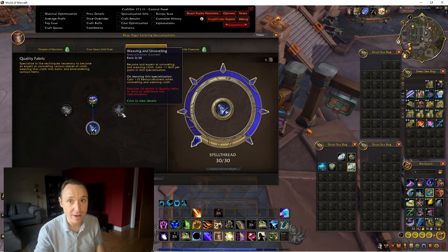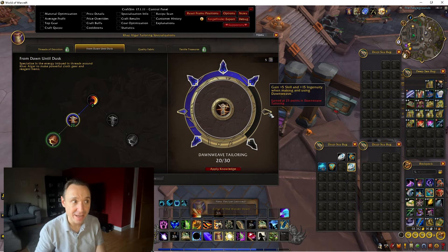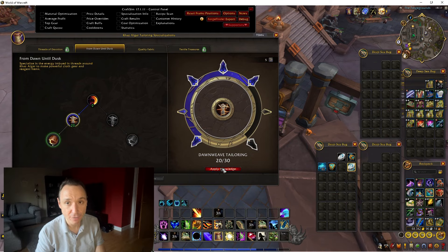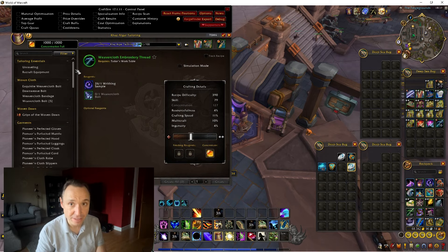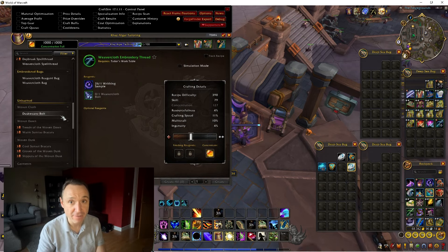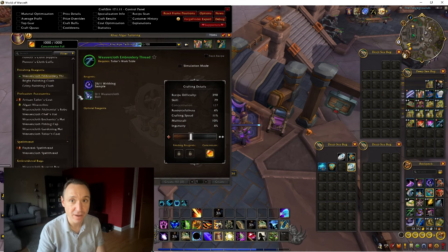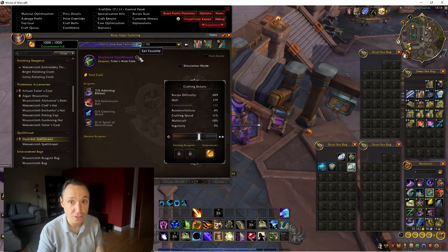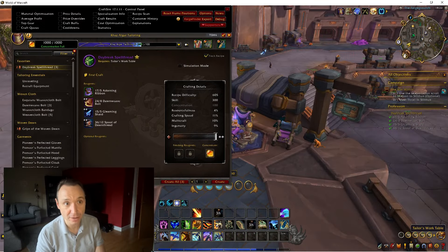At 20 points, that's what unlocks your spell thread recipe. If, after you've allocated the 30 points into spell thread and the 20 points into either Dusk Weave or Dawn Weave tailoring, you have any knowledge points left over, you can put five more points into Dusk Weave or Dawn Weave tailoring, and then any other points left over you can chuck into From Dusk Until Dawn at the top of the tree. To be fair, you don't need that much knowledge for this build.